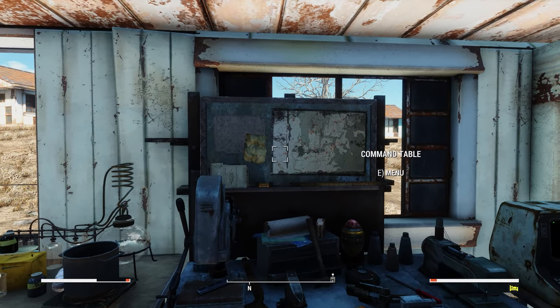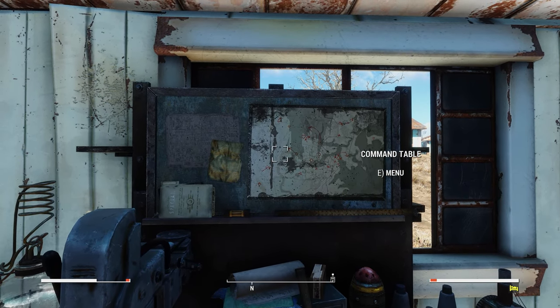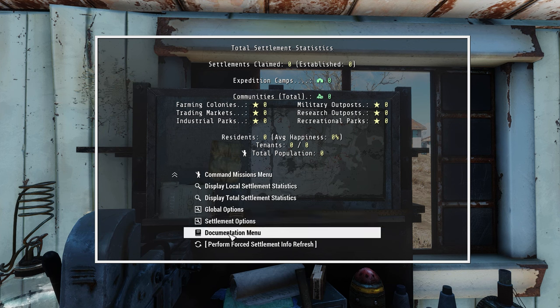Another feature Horizon adds is the ability to have your settlers go on missions for you. You can manage this from the command table on top of the crafting station. Here you can see how many settlements you have claimed, how many are expeditions, and if any of your settlements are communities and if so what special bonus they have. In order to be a community, a settlement has to have at least 15 settlers and you'll have to meet certain requirements. For example, a military outpost will need a certain number of military defenses, 15 settlers, and I believe 80 happiness.